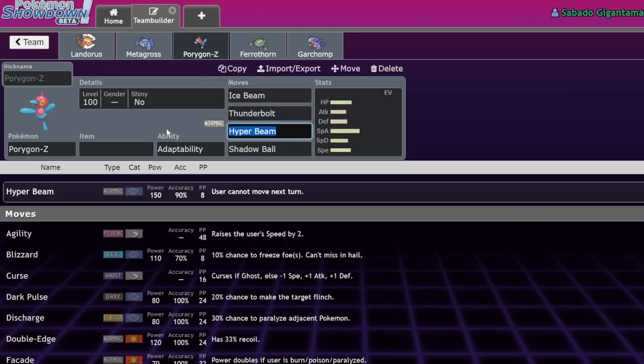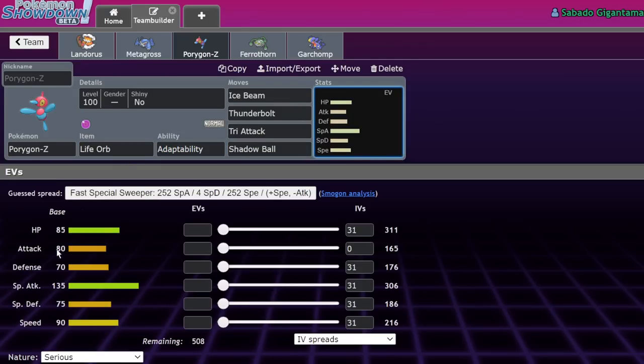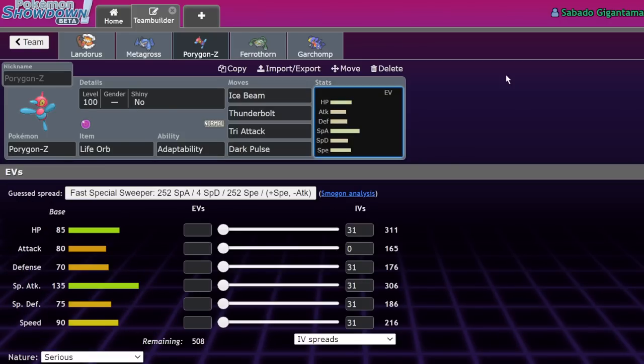You're usually just spamming Tri Attack or Hyper Beam. Tri Attack was already coming close to one-shotting a lot of bulkier Pokemon with a Life Orb boost. With base 135 Special Attack and a move that can already one-shot many Pokemon, Porygon-Z's main issue is not hitting Ghost-types. Now having STAB on Shadow Ball or Dark Pulse with a Life Orb suddenly means there are fewer safe switches into Porygon-Z. If it doesn't need an item you basically have to assume it always has a super effective move ready.